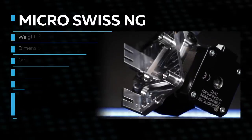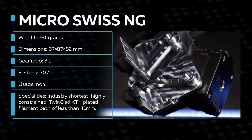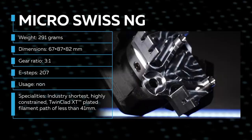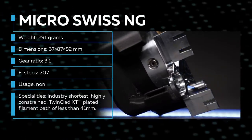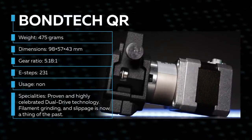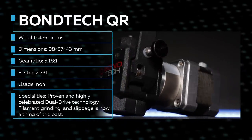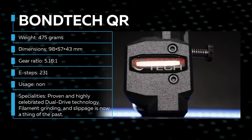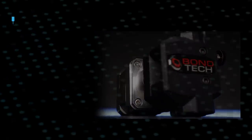This is the Micro Swiss NG — its all-aluminum body makes it an eye-catcher. It has the industry's shortest highly constrained twin-clad XT-plated filament path of less than 41 millimeters. It competes against the Bontech QR — this big boy has a proven and highly celebrated dual drive technology. Filament grinding and slippage is now a thing of the past.